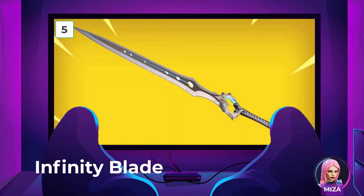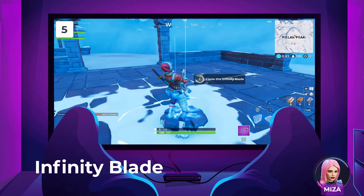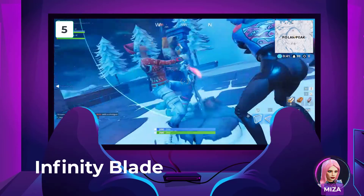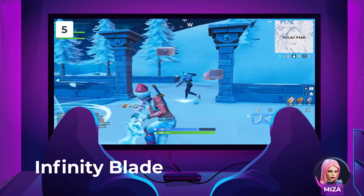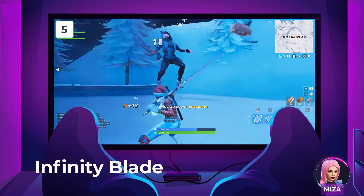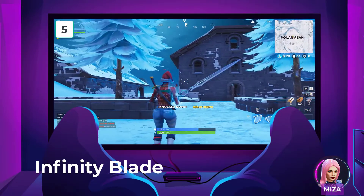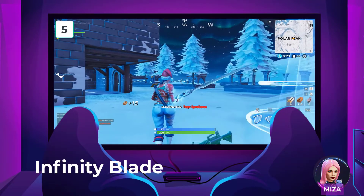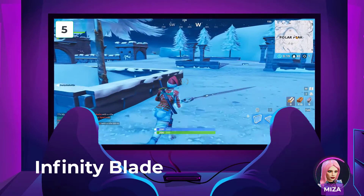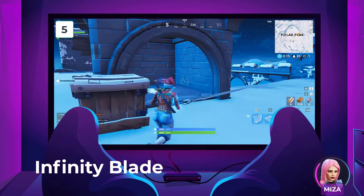Number 5: The Infinity Blade. The Infinity Blade, a melee weapon first presented in Chapter 1 of Season 7, was dreaded by many. It is a character from Epic Games' mobile game Infinity Blade, and it only appeared in Fortnite for a limited time. This sword is encased in stone, and whoever wields it wields divine power. In the core Battle Royale playlists, this weapon lasted all but three days. There was a lot of pushback against this weapon since many people thought it was too powerful. The mythic weapon can only be held by one player, but it dealt heavy damage and healed the player who wielded it.